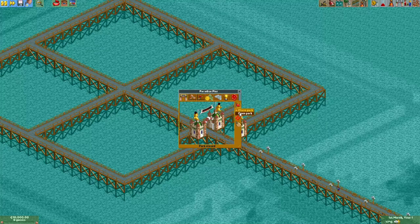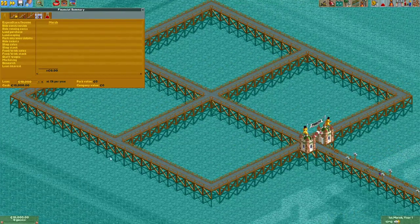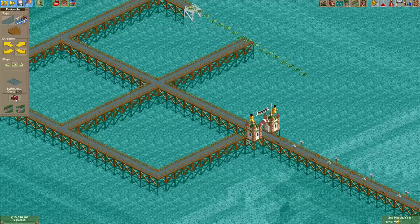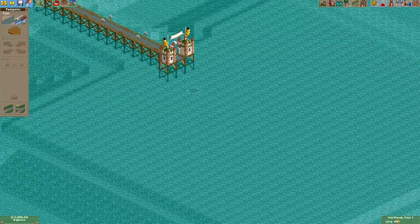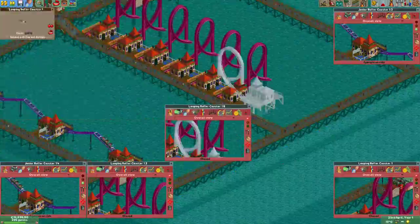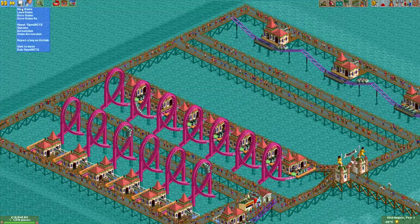This scenario has only two years to beat it with a goal of 1200 guests. The space is very limited so I remove the existing paths and replace them with paths sitting directly on the water to make it easier to place rides. Some guests mysteriously disappear when I do this. It turns out to be quite easy.